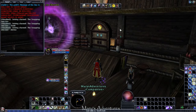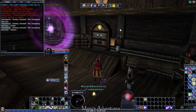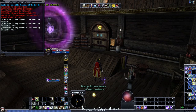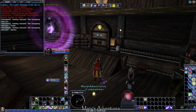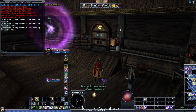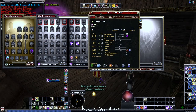Hey everyone, here we are for the next build for Hardcore League Season 9. This is a build modeled after Wyll Ravengard, the Blade of Frontiers from Baldur's Gate 3. Wyll should have been made a paladin because he is a good-aligned character in the Baldur's Gate canon, but he is a warlock — and he is a fiend-pact warlock. We recreated the Blade of Frontiers here in DDO for Hardcore League Season 9.